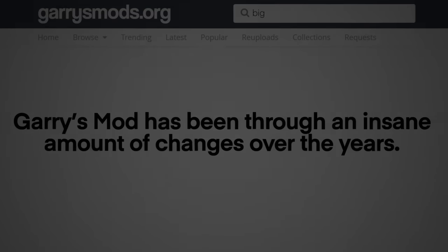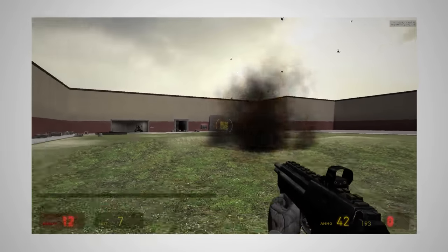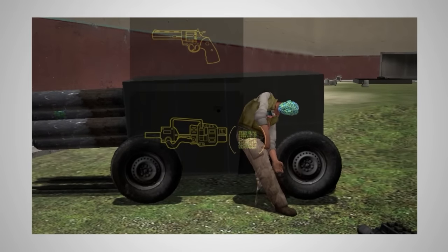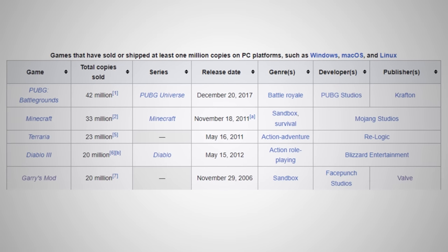Garry's Mod has been through an insane amount of changes over the years. It started back in 2004 as a Half-Life 2 mod where you could play with ragdolls and build the worst car ever, and somehow ended up as one of the most popular PC games that has ever existed.